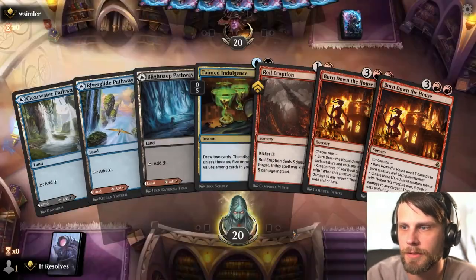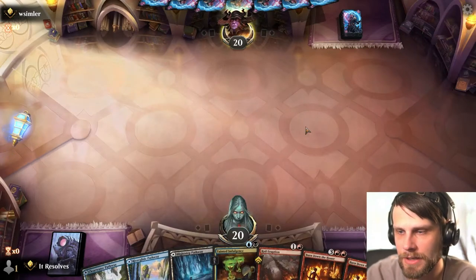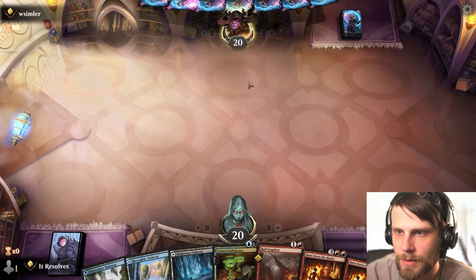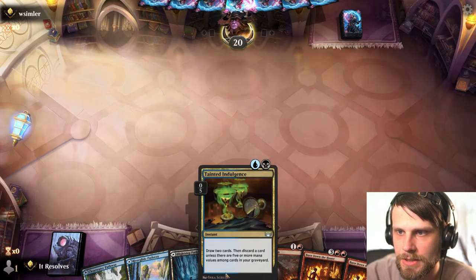Here we are for game number three — definitely going to be our last game. Don't hate this hand. It might be a Roiling Eruption early versus the Tainted Indulgence, but it's going to be a little tricky either way. So we'll want to save the Blight Step Pathway depending on what we feel we need to do, which means this has to come down on the blue side.